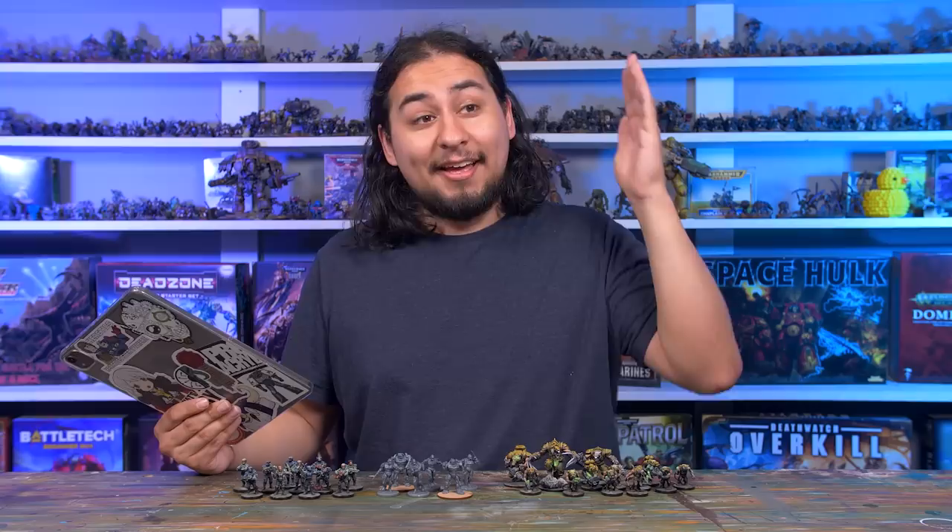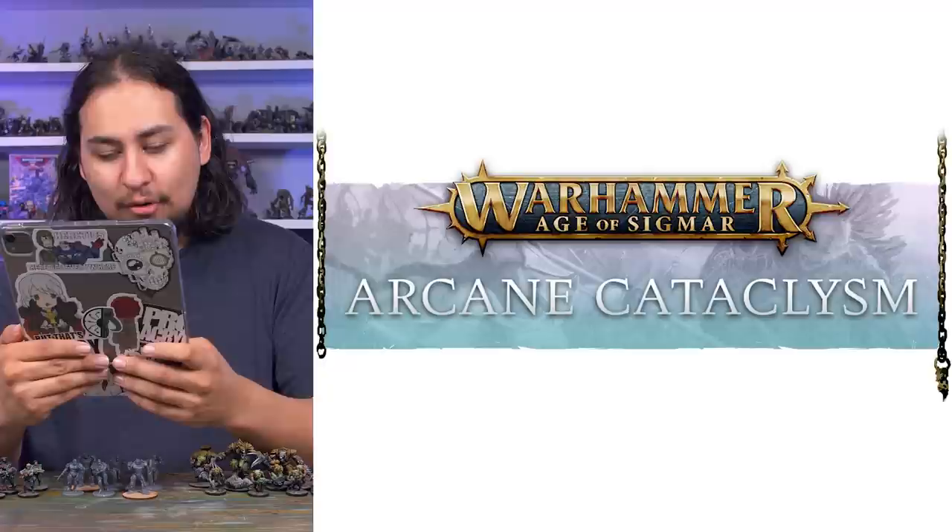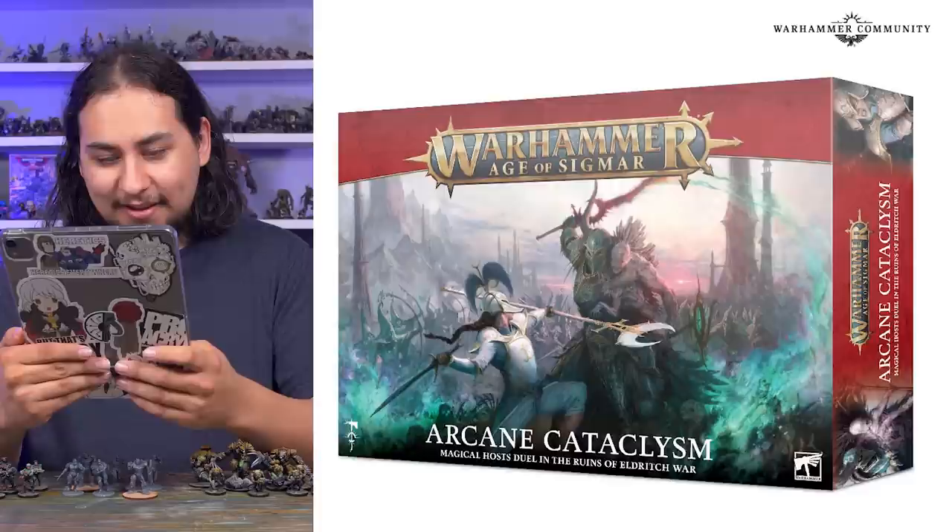Games Workshop came out with a brand new big box for Age of Sigmar. These boxes always really tempt me because I don't own that many models for Age of Sigmar. Whenever a 40k box comes out, I already own most of it. But the Age of Sigmar stuff is like — I could play Skaven, I could play the Lumineth, I could play the trees, I could be the Lorax. Magical might comes to the fore in the latest Warhammer Age of Sigmar battle box: Arcane Cataclysm. Magical hosts duel in the ruins of Eldritch War.